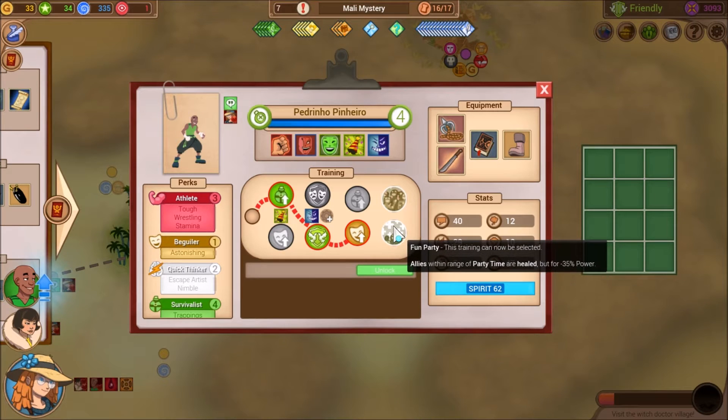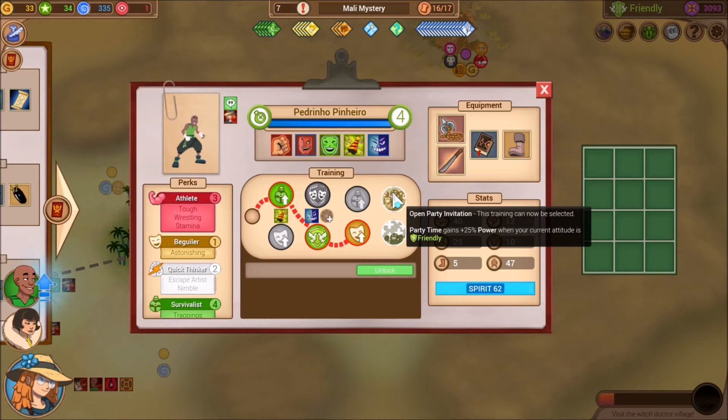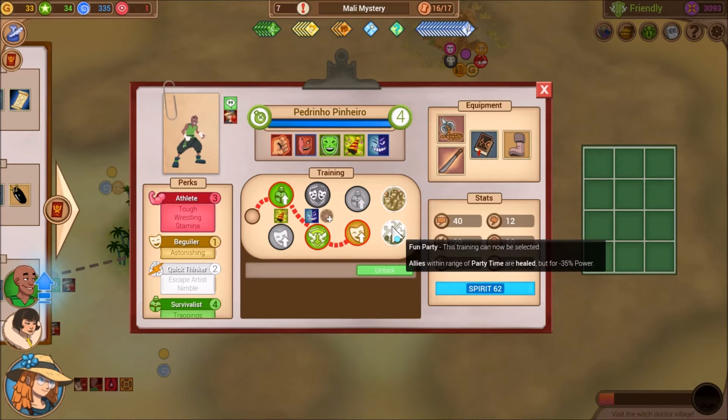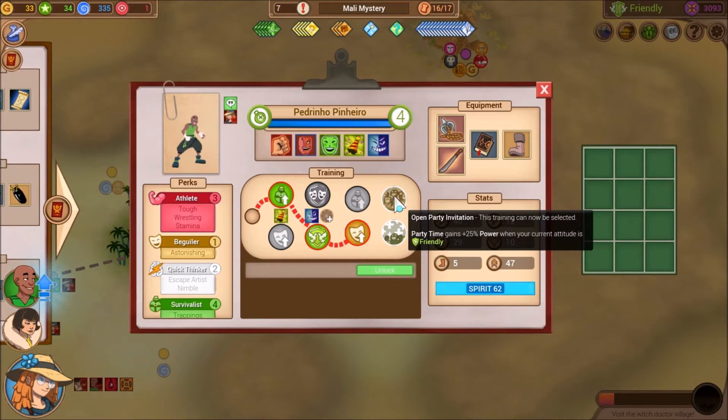And we have access to his final ability. Allies within range of party time are healed, but for minus 35% power. Party time gains plus 25% power when your current attitude is friendly. So we can make it stronger, or we can make it so it heals. I wouldn't mind having another AoE heal, but I usually use it in situations where I'm surrounded. So I'll go for this one.